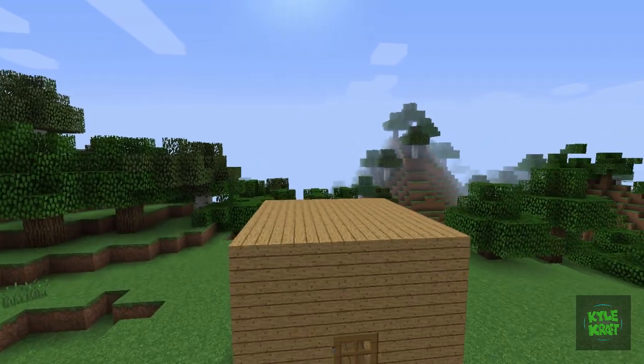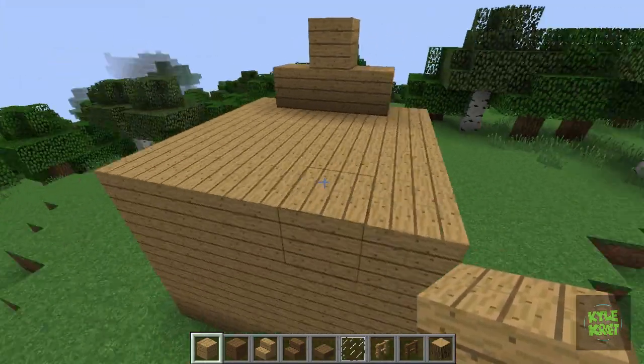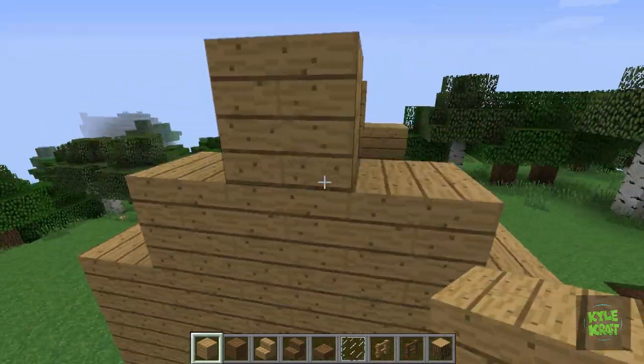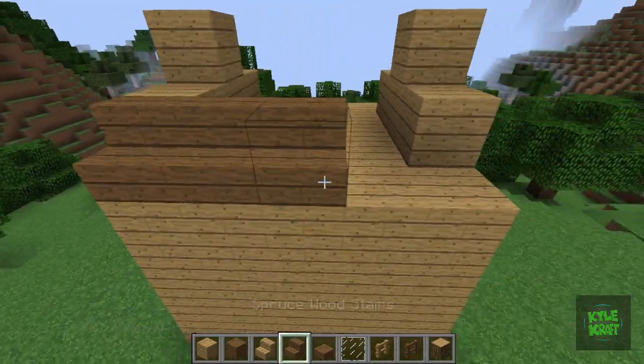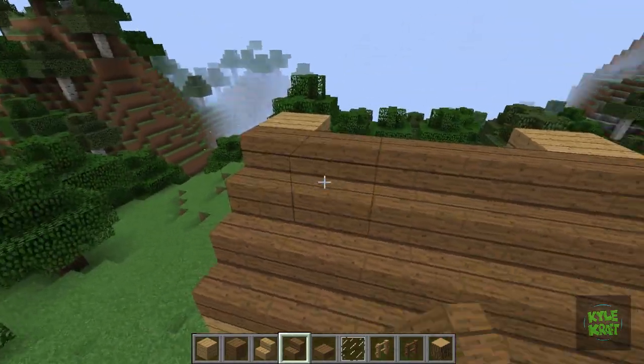Now let's put in the roof. Follow along here as I stack up some blocks, then move on to stack up some stairs. Pay close attention to what type of stair I'm using — I'm using a dark color compared to the outside. For this one, oak and spruce are my choice.